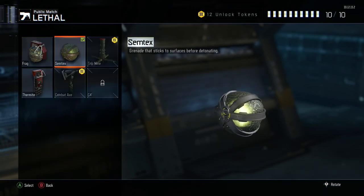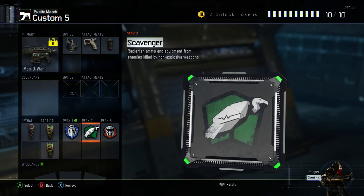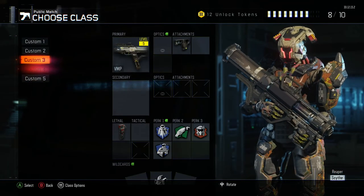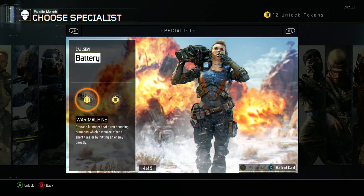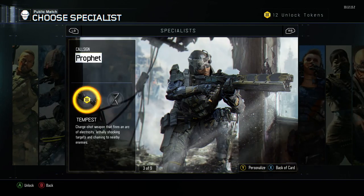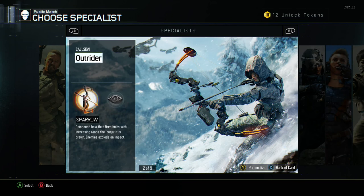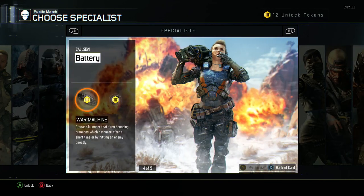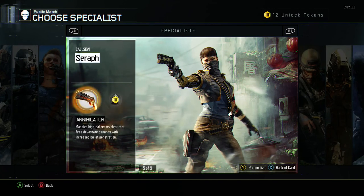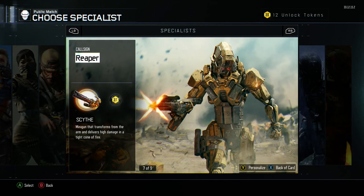On the class I'll put thermite, two stuns, Flak Jacket, Scavenger, and Tac Mask. Specialist — you start off with the first three abilities. If you guys are beginners, use Vision Pulse or Sparrow. Vision Pulse or Glitch — I'd say Tempest is okay too. Once you start ranking up, I've unlocked the Annihilator but haven't used it yet. Rejack isn't good anymore so I wouldn't put anything into that. Scythe — once you get to it, I'd unlock both.